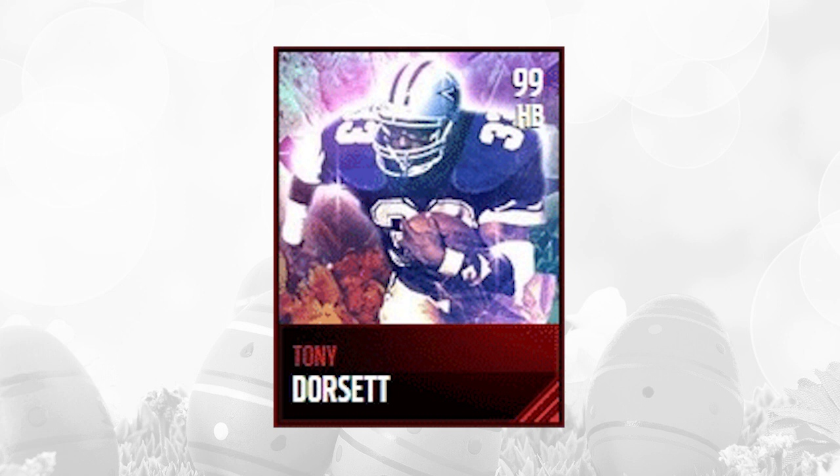Tony Dorsett on mobile has 96 speed, 98 agility, 96 acceleration, 90 catching — that's a pretty nice one for a running back — 97 stamina, 90 for trucking, 96 elusiveness. Very nice attributes overall. 96 carrying, 97 juke move, 97 spin move.